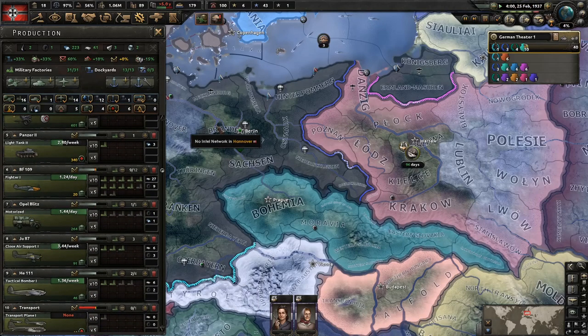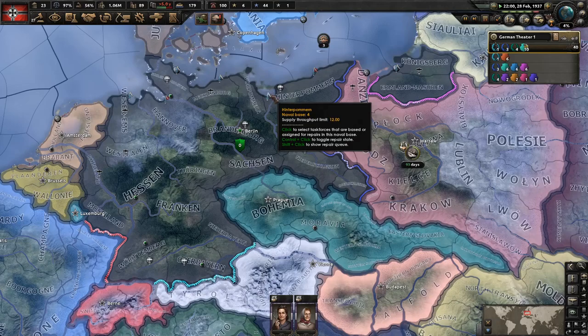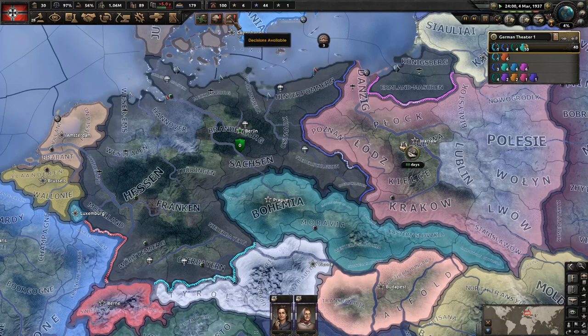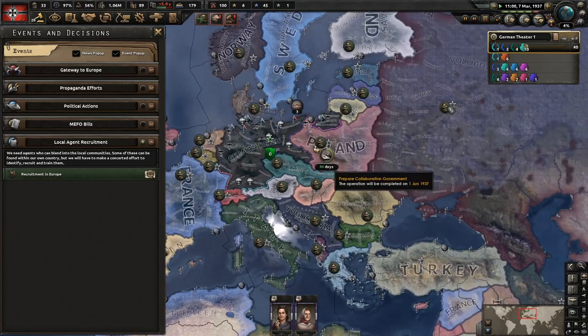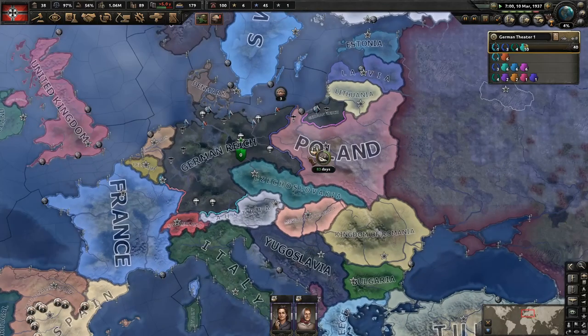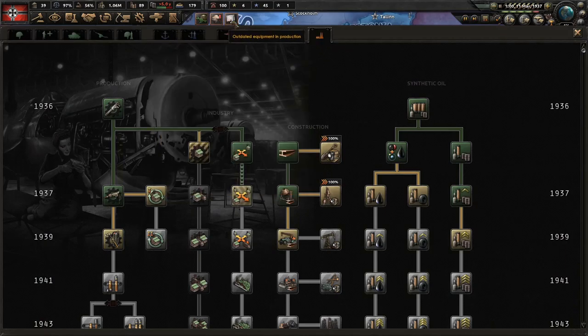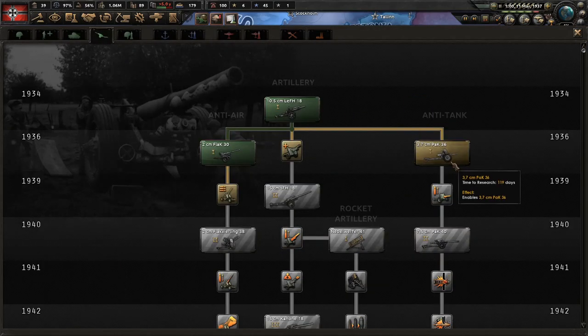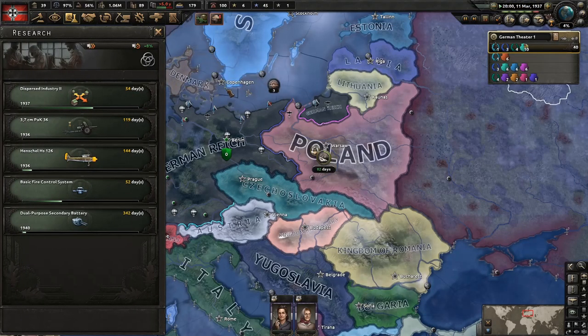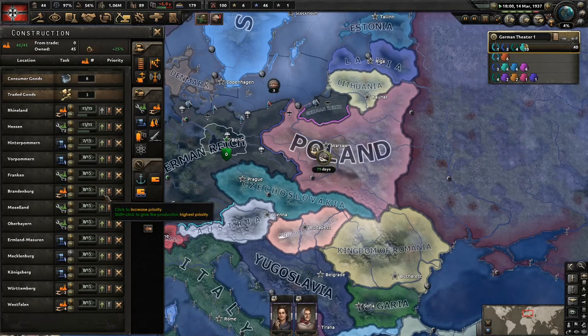Soon we'll need to trade for some more rubber as well. We can get a Soviet spy there — can't hurt to have one for later. So improved machine tools — this is the second slot. We want to start building anti-tank guns as soon as possible. Now that we're building factories we can actually start researching things that need the factories to be built.